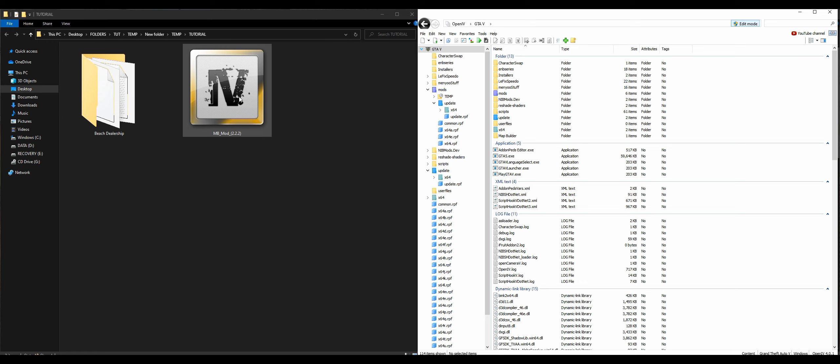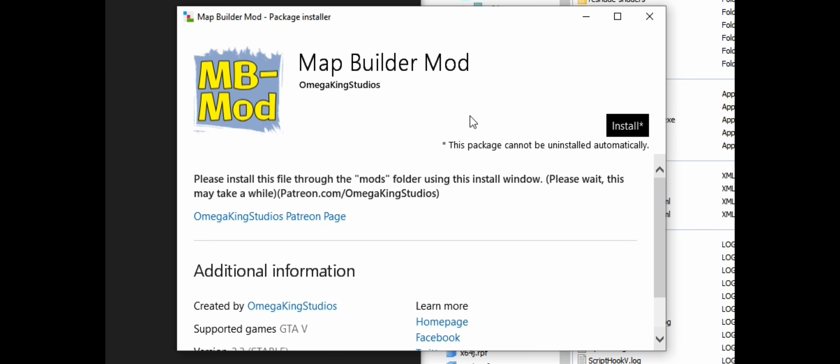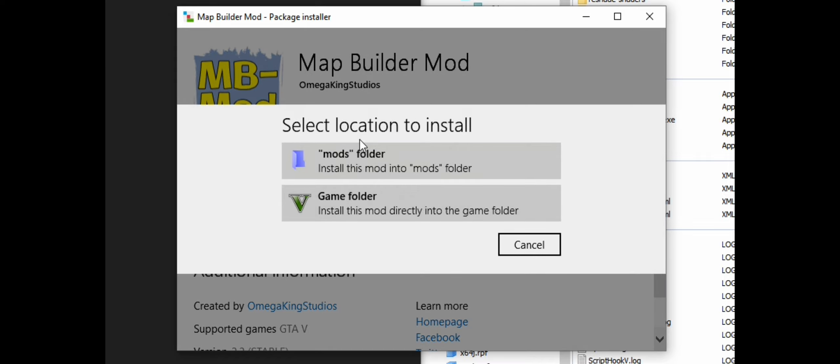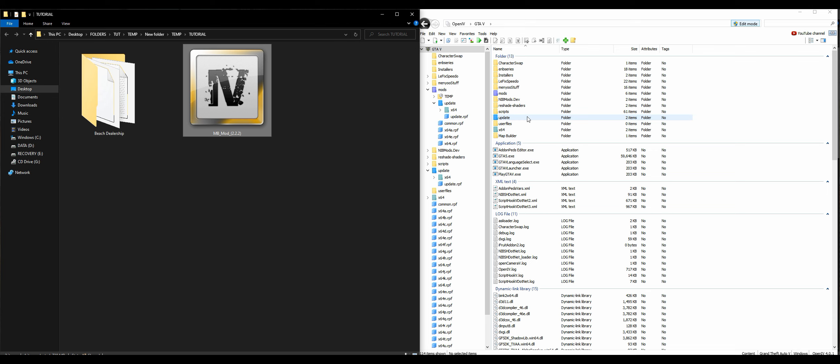Double-click mbmod 2.2.2 or drag it over. Give it some time — it's going to open up a package installer window. Once it opens completely, select the Install button, then select the mods folder — always select the mods folder — then select Install and confirm the installation. It may take a while, but after it's done go ahead and close the installation window.